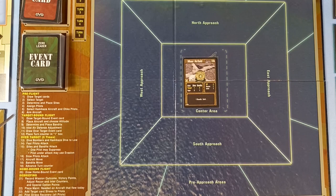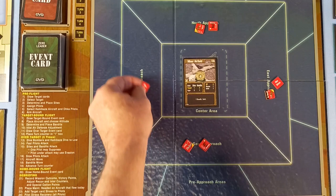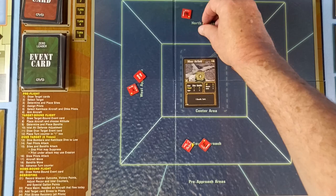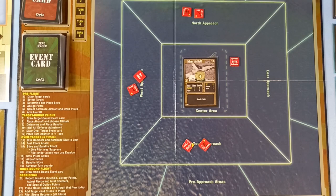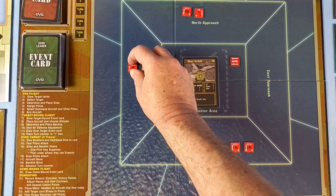We've drawn the target cards and selected the target. Now determine and place sites. We've got this big pot of sites now — one needed in the target area and two in each approach. Drawing now. We got a rifleman and a light machine gun. A special site — no site back in the pot. No site. Two riflemen. No site. We have been lucky. And a heavy machine gun.